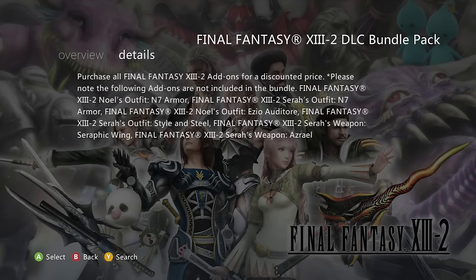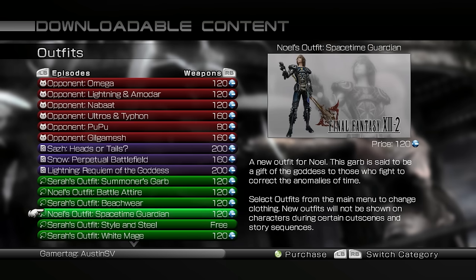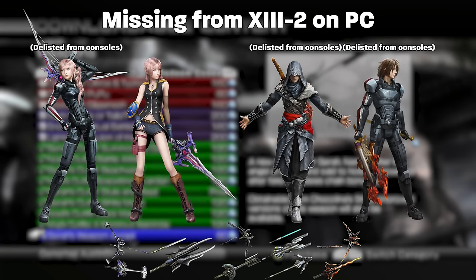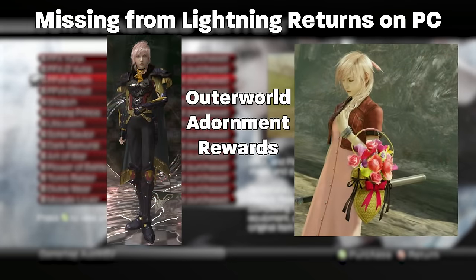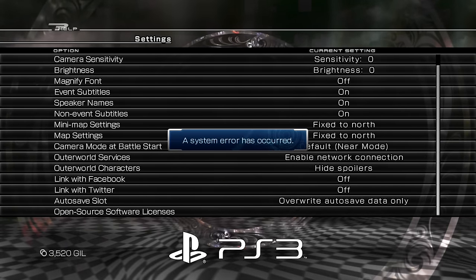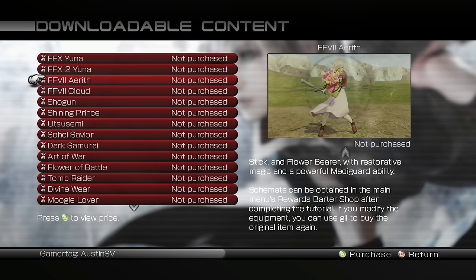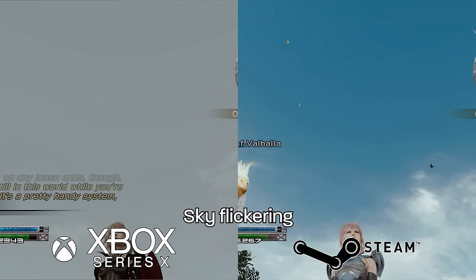XIII-2 and Lightning Returns had DLC on consoles, and almost all of that DLC is included on PC with exceptions due to licensing. XIII-2 is missing the crossover Assassin's Creed and Mass Effect DLC, along with some pre-order bonuses and Japan exclusive accessories. Lightning Returns is missing 14 adornments, the Midgar Flower Girl outfit, and the Siegfried outfit, which was obtained by submitting your score from the Lightning Returns demo to the Outer Worlds services. There are also some minor UI, transparency, and effect issues with all three games, but mostly with XIII.